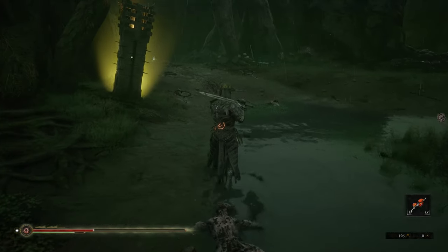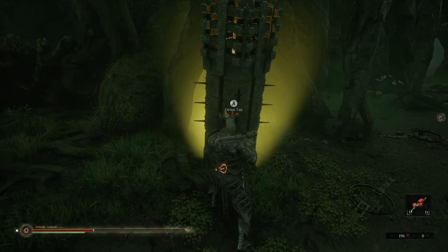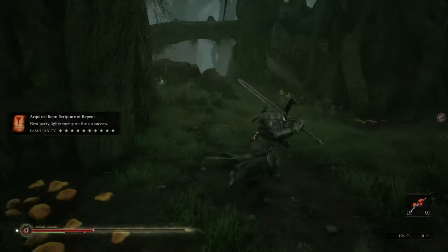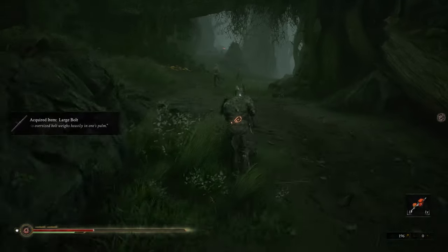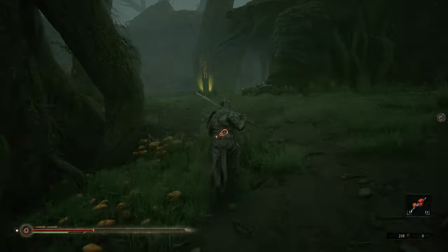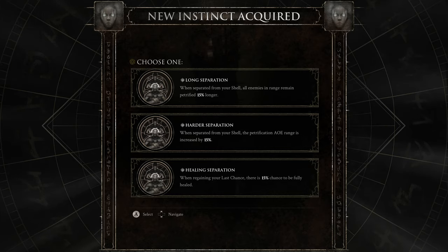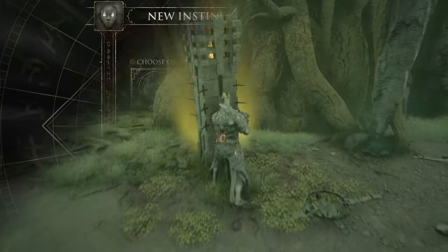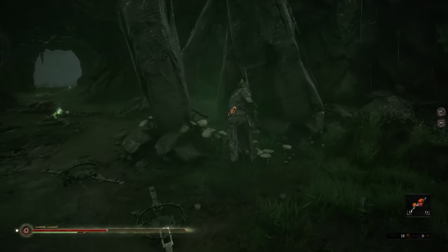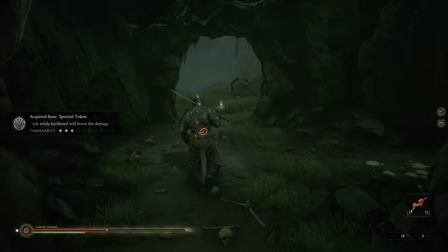Now we can safely access the pillar - watch out for the traps on the ground. When you try to access it, it tells us we need 200 tar. We have 196 so we only need to kill one more enemy. There's a dude just standing there who'll be enough. Now we have 218 tar and the pillar only needs 200. Accessing a pillar gives you a choice of options - choose whatever you want here, we're only doing a farming run and these options won't make any difference for now. This is the Runic Familiarity - Unlock Axatana - the first of the four weapons we need to access a pillar with.